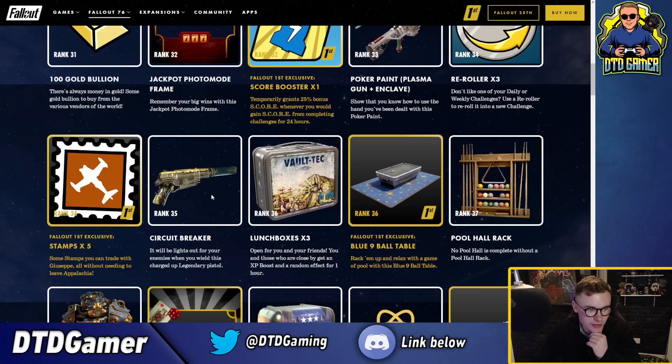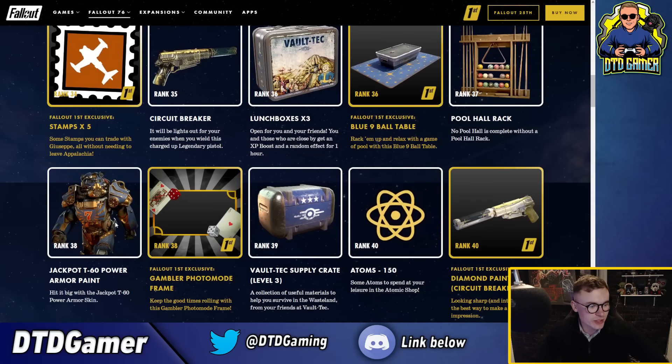There's a circuit breaker skin - I want to say it's the 10mm pistol? It will be lights out for your enemies when you wield this charged-up legendary. I think that's a 10mm. Lunchboxes at rank 36, blue nine ball tables, another variant there. I really like this pool hall rack as well - that's going to be awesome. That skin for the T60 gambler frame looks pretty cool too.